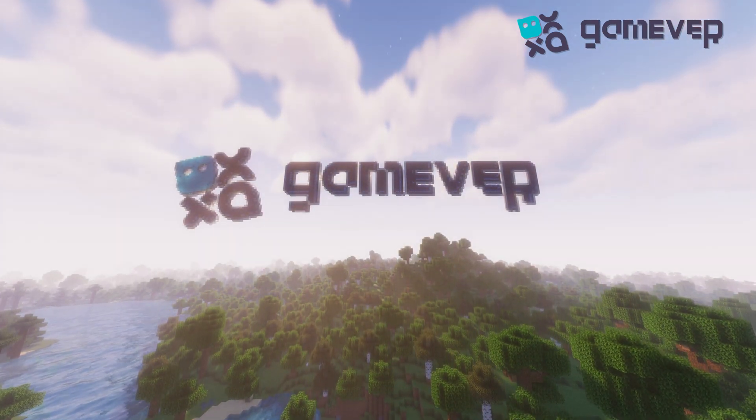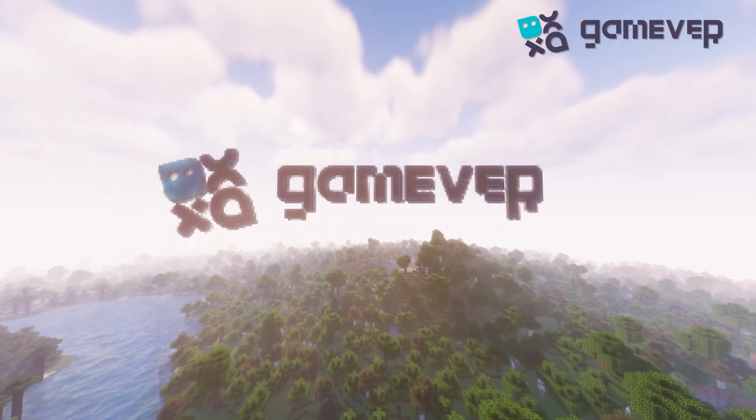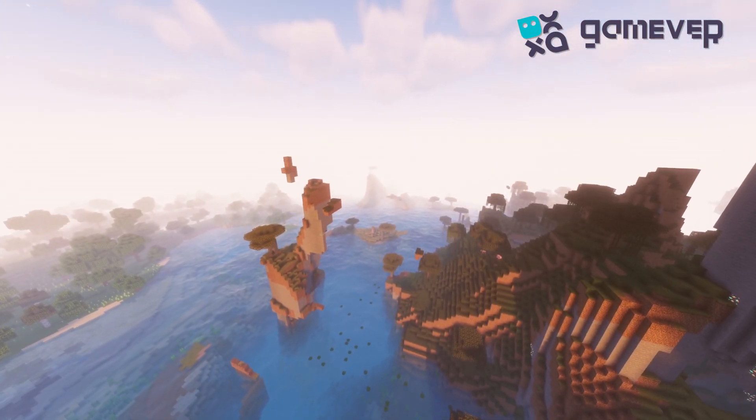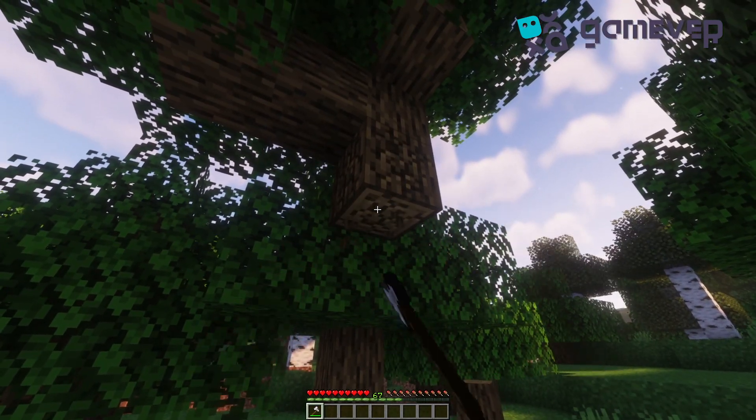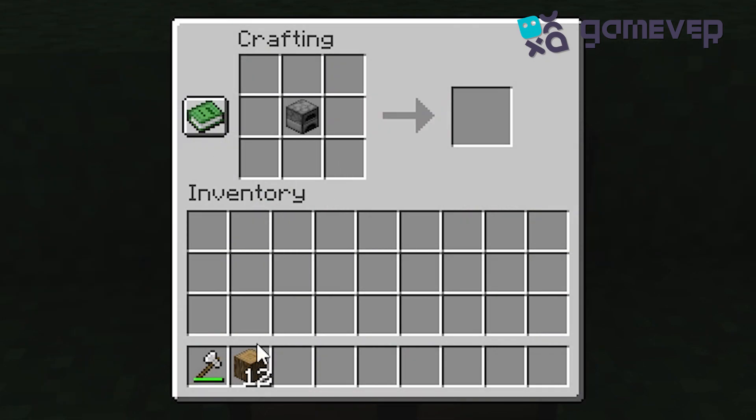Hey Minecrafters, Gamever is here. Today we're going to learn how to craft a smoker in just a few simple steps. The smoker is an essential tool for cooking food faster than a regular furnace. Let's get started. First you'll need four wooden logs — any type will do. Next, place the furnace in the center slot of the crafting table.